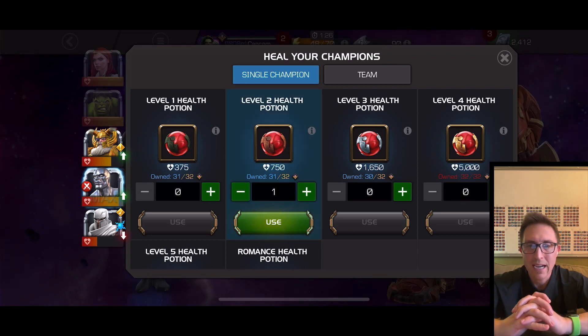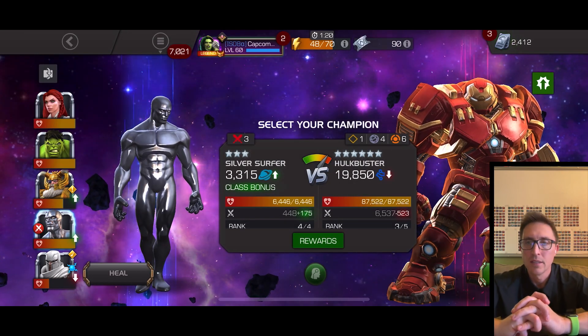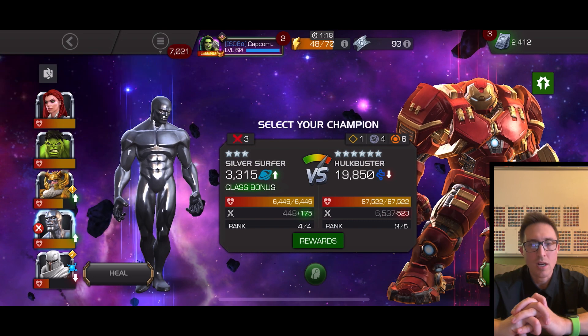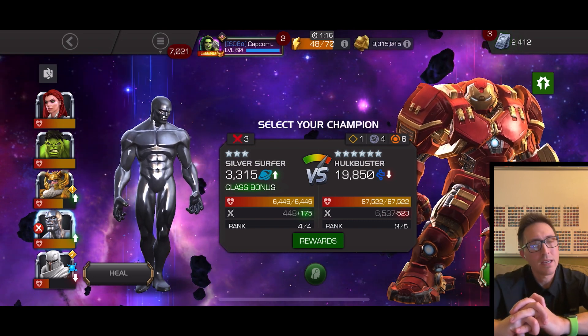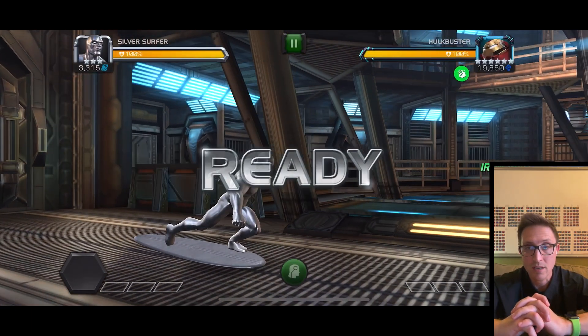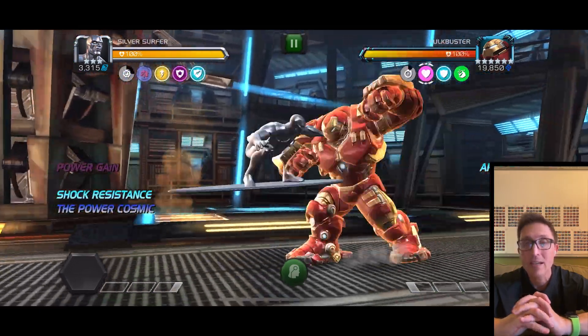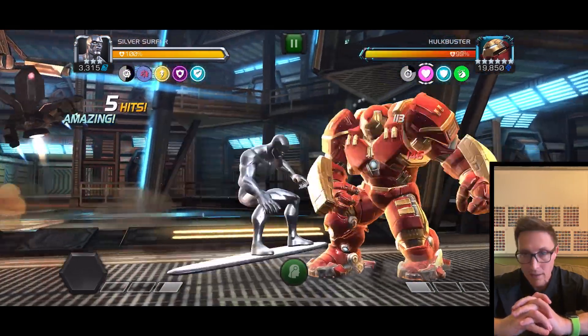I heal up here just to make sure — I want to go in healthy because there is heal block. Odin works out great for this Hulkbuster fight because that shock does nothing to him — it either heals him, or if there's heal block it counts as a unique buff so he dishes out more damage.